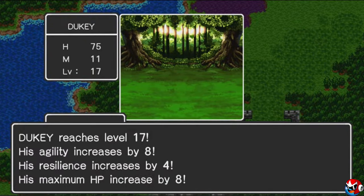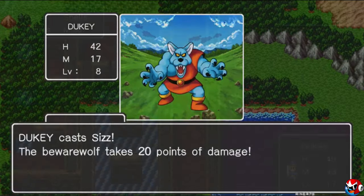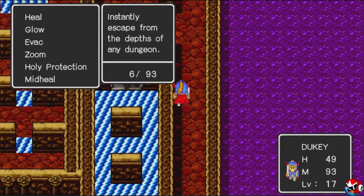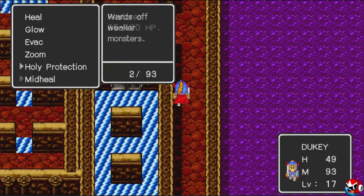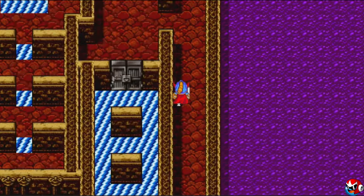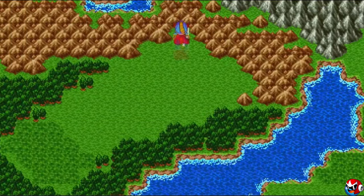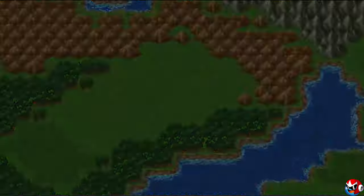As you level up, you'll gain stats and new spells to help you on your journey. Some are used in battle, like the powerful Sizzle Fire spell and Midheal, which can heal you big time both in and out of combat. There are other spells like Glow, which illuminates dark caverns so you can see as you make your way through, and the incredibly useful Evac and Zoom spells, which take you outside of any dungeons or caves and whisk you back to Tanticle Castle, respectively.